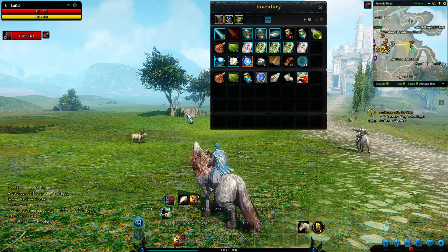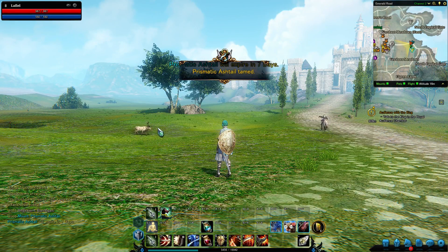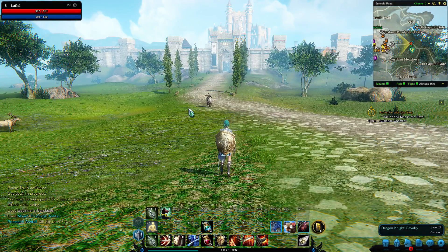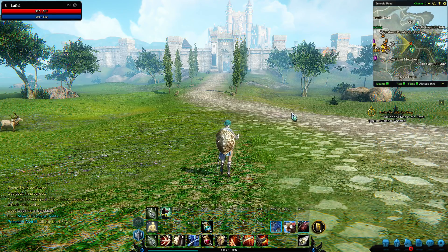Next, let's talk about flying mounts. Flying mounts provide additional support as they can fly in zones that allow it. The map is a good indicator of what mounts can be used in that area — mounts lit up green mean you can use ground mounts, pets, and flying pets as familiars. That means flying pets available to you can be used within this zone.